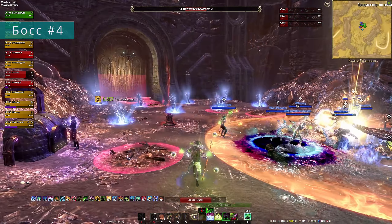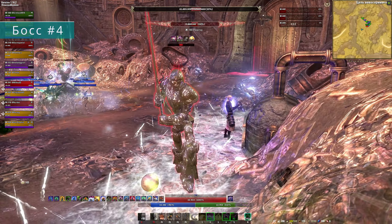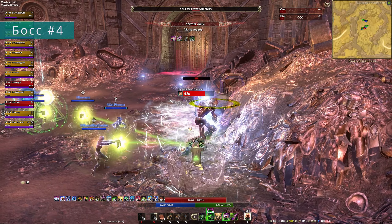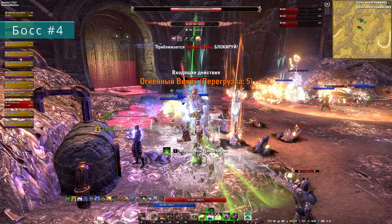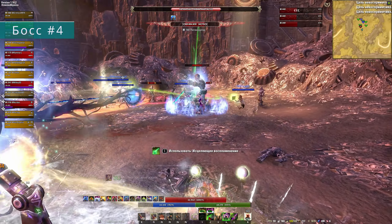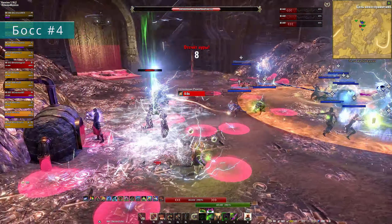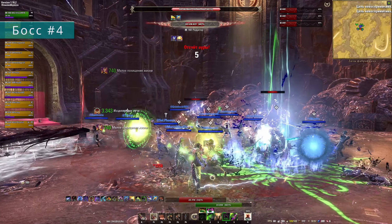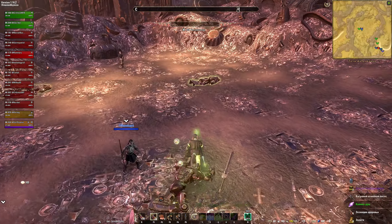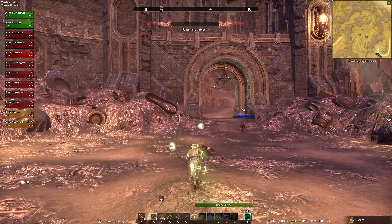После финального сведения на 20% и разведения боссов по местам, все дд приоритетно заливают регенератора в центре, чтобы избавиться от механики бомберов, после чего можно спокойно добивать ближников. Бой довольно хаотичный и заполненный механиками, однако если делать их аккуратно и внимательно следить за сломанными фактотумами — проходятся адекватно даже без большого урона. Тут намного важнее слаженность рейда и работа танков друг с другом. Добиваем комитет и топаем к финальному боссу.